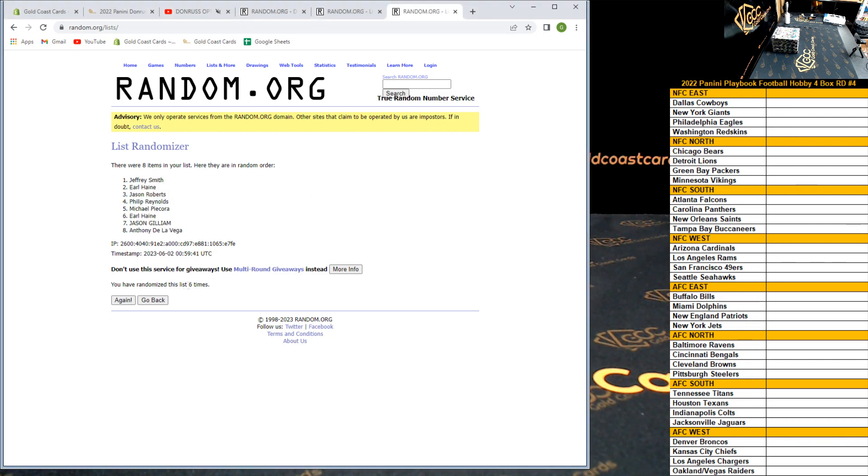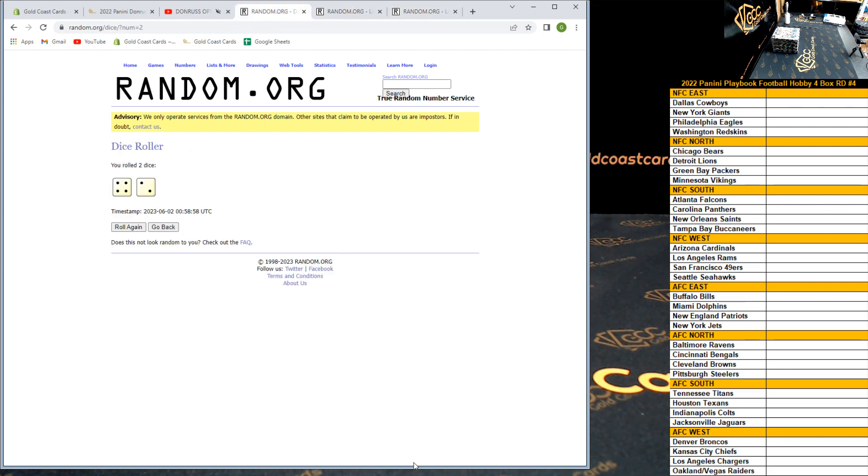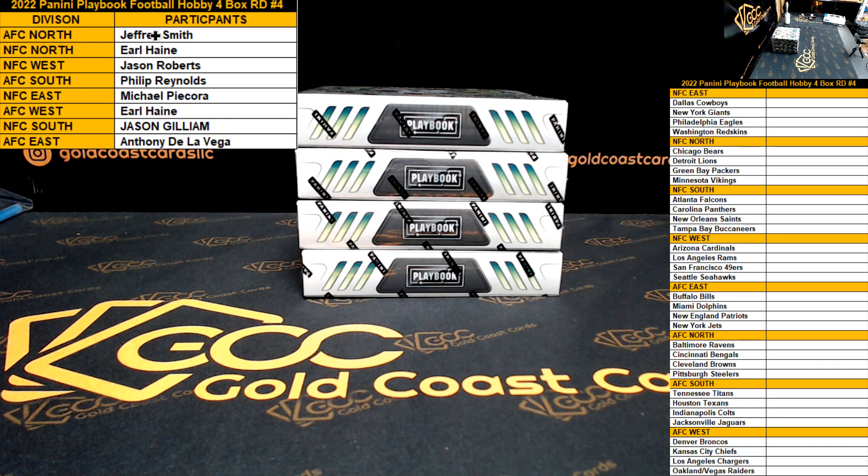That is six times on both lists — four and two is six. Thank you guys for the fill, really appreciate it. Let's see what we're looking at: Jeffrey with the AFC North, Earl the Pearl with the NFC North, Jason with the NFC West, Philip with the AFC South, Pycora with the NFC East, Earl with the AFC West, Jason with the NFC South, and lastly Anthony with the NFC East.